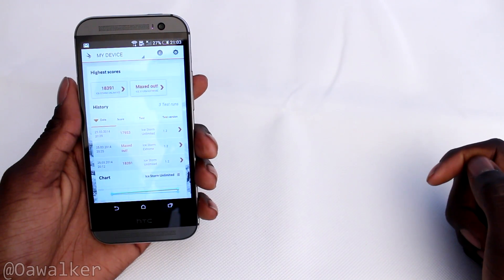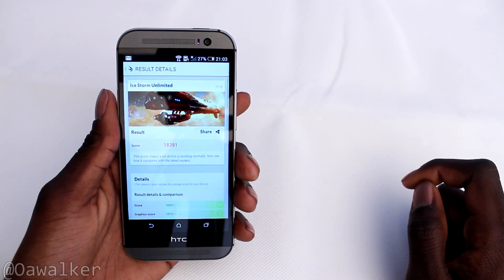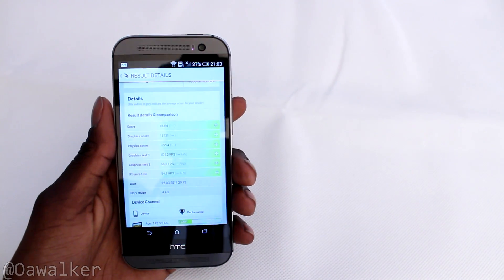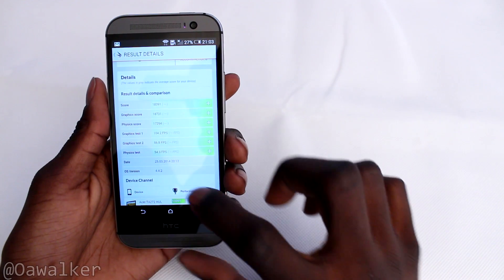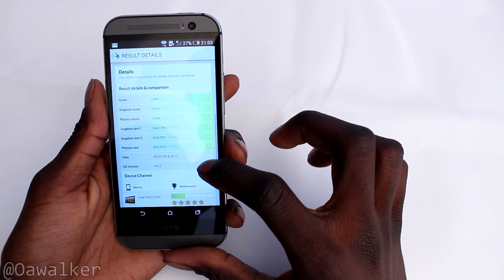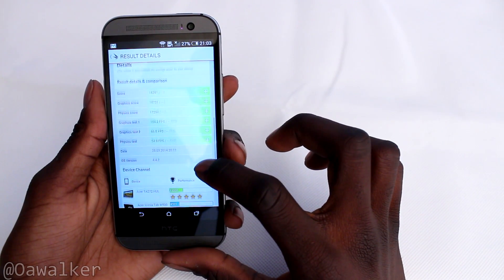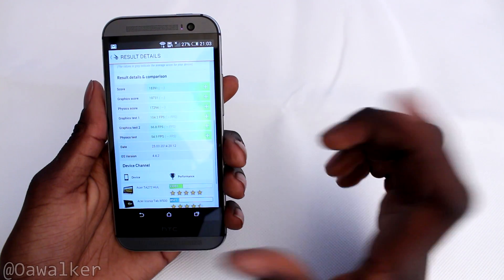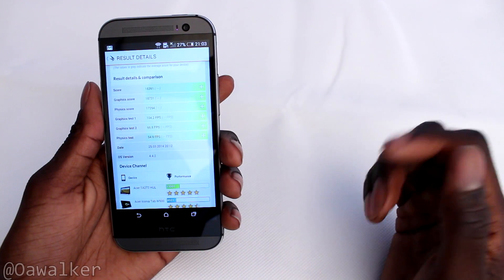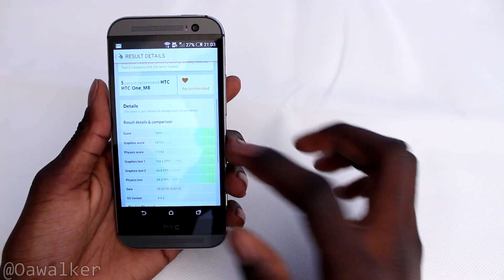In Ice Storm Unlimited I got 18,319 — hopefully you can see that right there. Let's tap on that to get the full results. The graphics score is 18,731 and the physics score was 17,294. Graphics test one was 104 frames per second, test two was 66 frames per second, and the physics test was 54 frames per second.